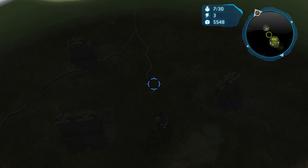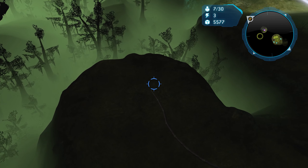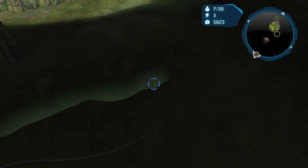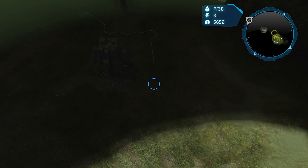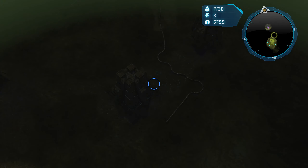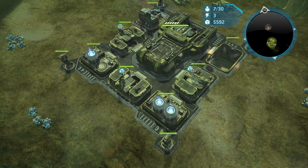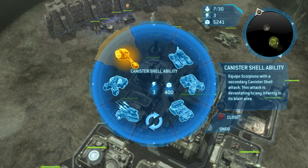There are these nodes kind of scattered around, and it's a little difficult to see within the fog of war. Kind of where these power lines on the ground end, that is where all the nodes are located. It is optional for you to get these; however, I would really consider these a requirement to get just because they slow down the movement of the Scarab so much. It's so helpful that I really recommend you get them.